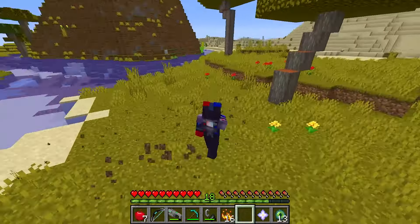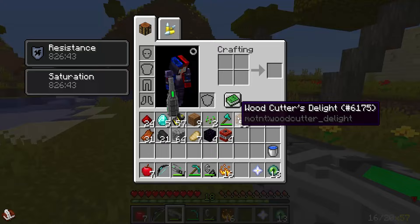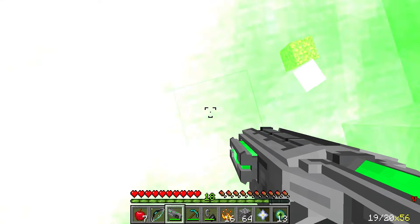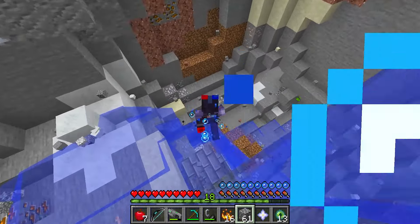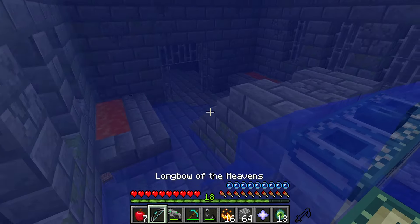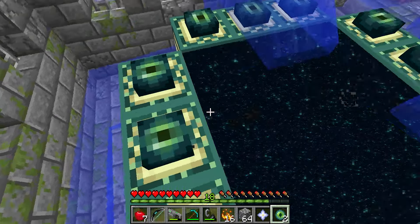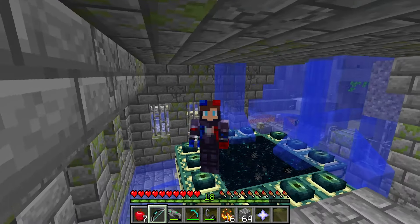It should be around here somewhere — the end portal is down there too. Once I find it, I can reach the ender dragon. I don't feel like digging around for the portal, so I'll blast my way down — pew-pew-pew-pew! Energy blast! I'll use these to dig the hole. Look at that, it worked! I'll drop down to get inside. What do we have here? This is the place — I can't believe it. This is the end portal! Now I just need to fill those slots with eyes of ender, like this. And now the end portal is open. Perfect — I'm definitely gonna slay the ender dragon and win!